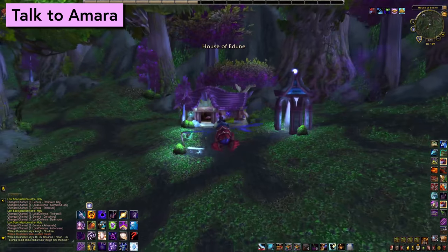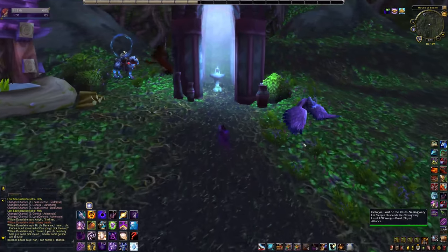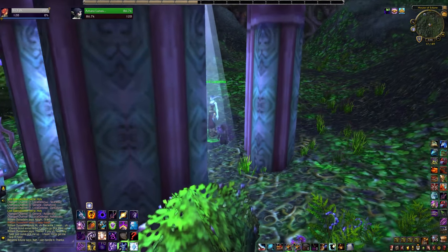To get started, for step one we're going to go see Amara Lunastar located here in Ashenvale at coordinate 17, 50. She is outside the house standing under the little glowy gazebo thing. Talk to her, click her dialogue option and we are done here.